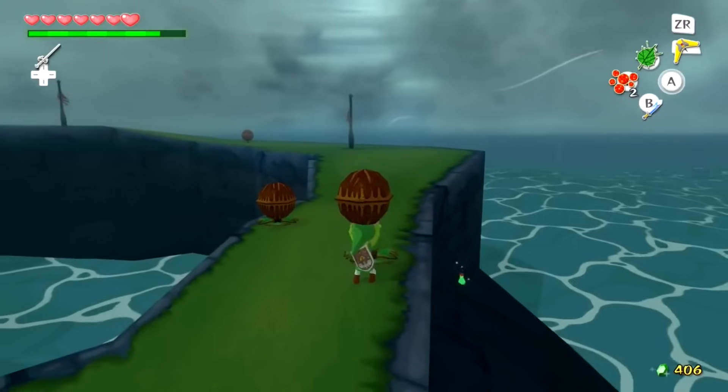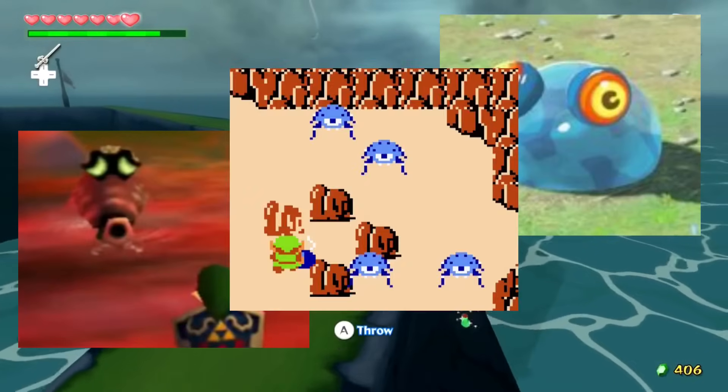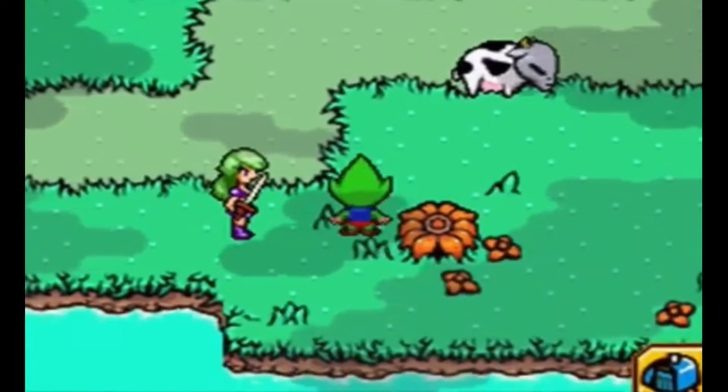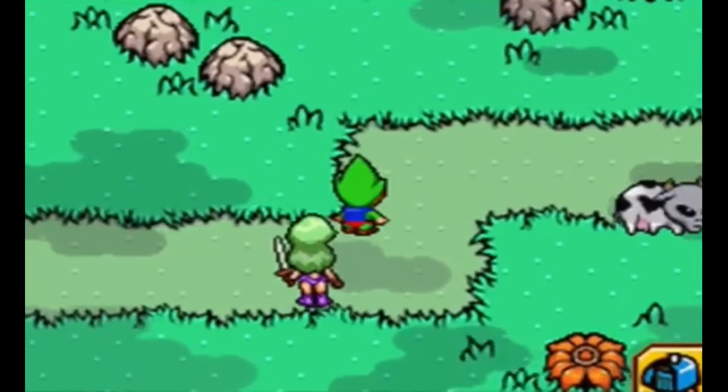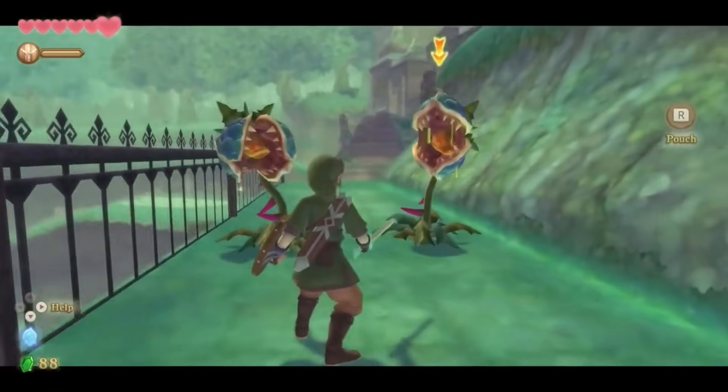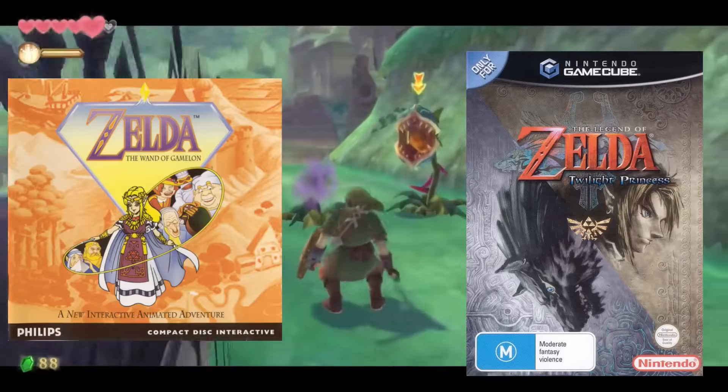Many of these enemies are super basic, where you have your standard Octoroks, Choo Choos, or Tektites, but there are also a lot of obscure and weird ones which oftentimes causes players to have a double take after running into them for the first time. In this video, I'll be discussing the weirdest enemy from every single Zelda game that was released, which includes all mainline games and spin-offs.